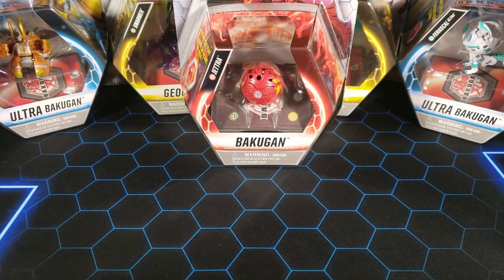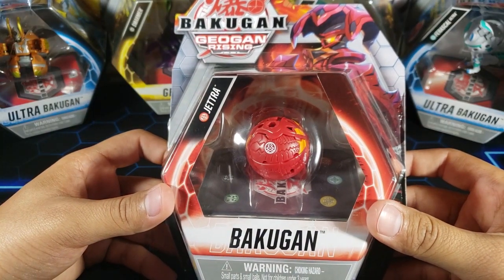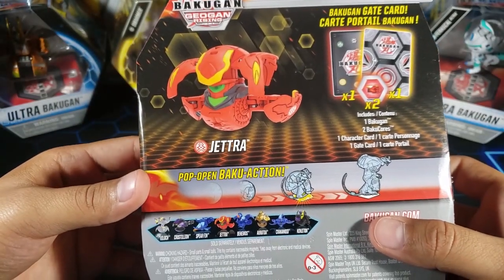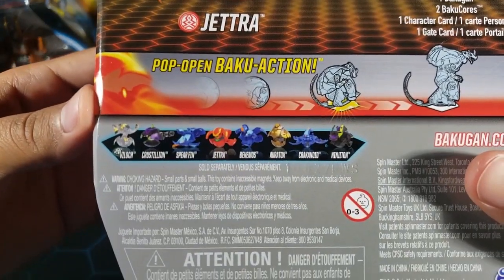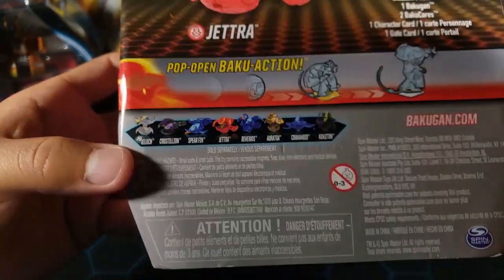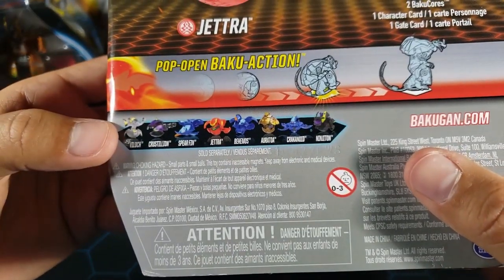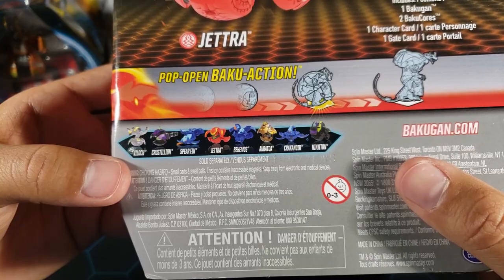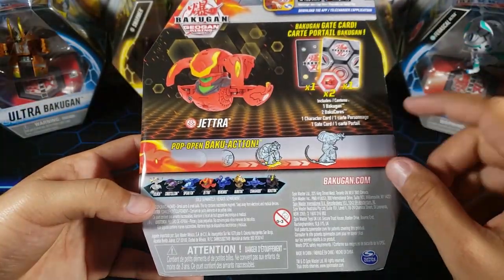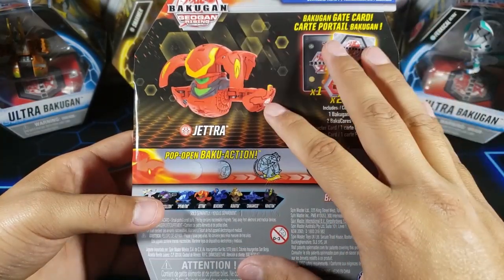But not what we wanted. Now let's get started with this Bakugan here — we got the Pyrrhus Jetra. Let's turn this around and see the back. That's a little preview of the Bakugan itself, and here we have the wave that it comes in. I think I have all the Bakugan now except the RLS Aratoa and the Diamond Vylock, so I'm still looking for those two. All those videos are gonna be coming soon — make sure to subscribe and stick around. We have a character card, no action card in these core Bakugan, we have a gate card and two Bakugors.